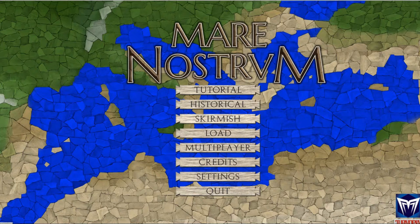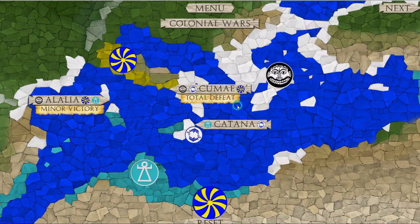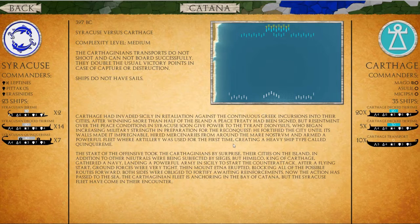I've run through the tutorial, played through a few skirmishes, and started the historical campaign a couple of times. This latest playthrough I managed to eke out a minor victory at Alalia so I continued, but then I suffered a total defeat at Kumei which was just devastating. So I'm now on to Katana and I haven't played this battle before, so let me show you how this works.